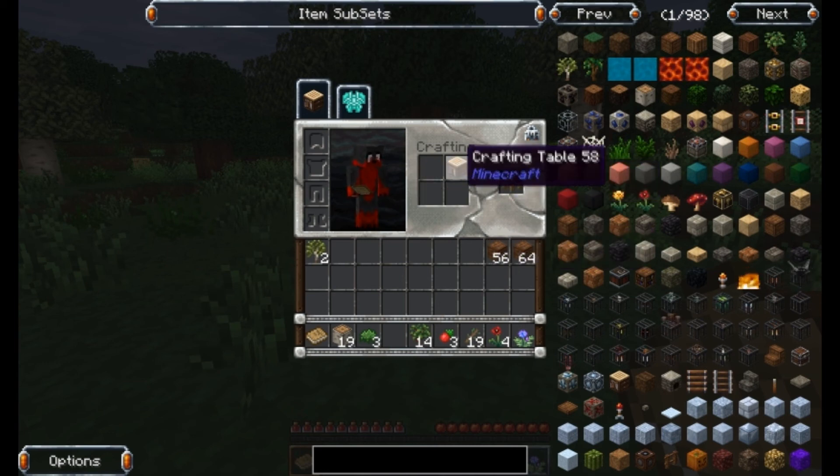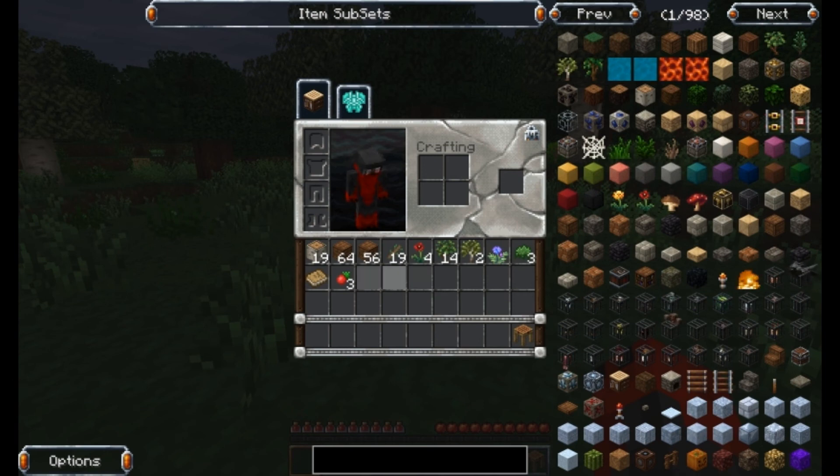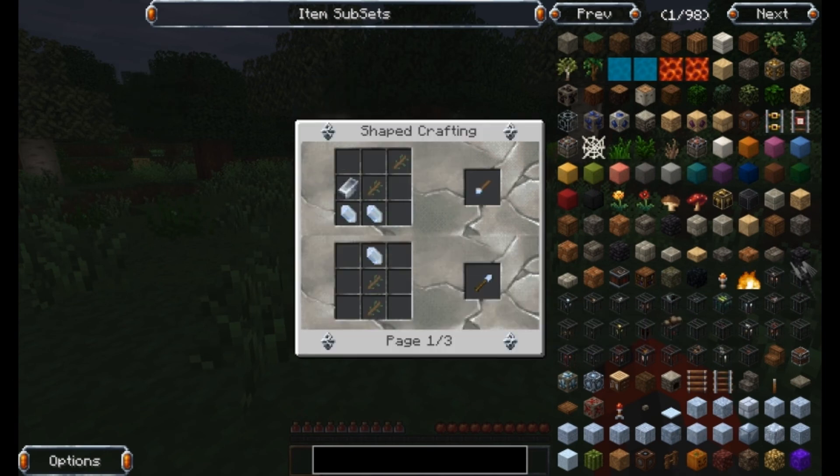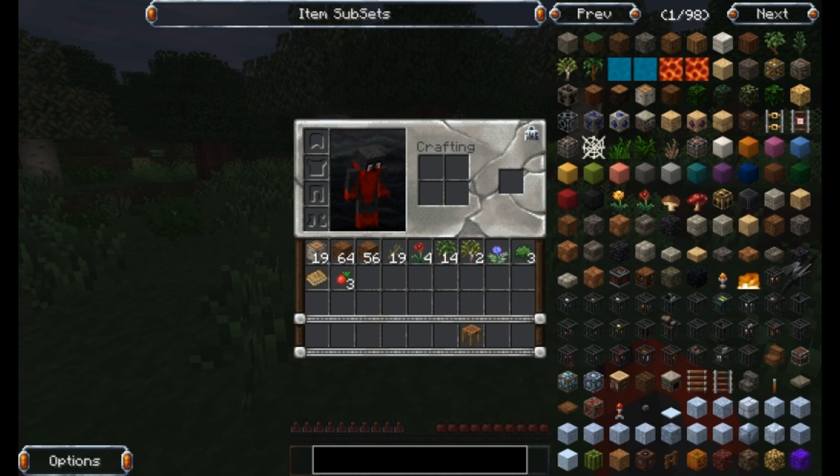I'm going to throw in this crafting table immediately into a crafting station — get this stuff off my hotbar. Can I use these for torches? Yes, I can — awesome, perfect. I have Inventory Tweaks so I can do these little inventory movements — love it so much. I have Jabba installed, Magic Bees, Metallurgy 3, Mine Factory Reloaded — another one of my new favorite mods. Not Enough Items, of course — I have all the NEI add-ons. Obsidian Plates, Open Blocks.